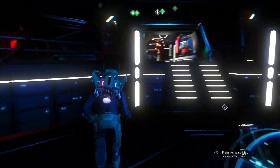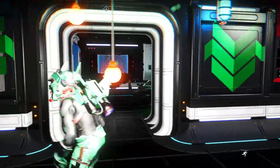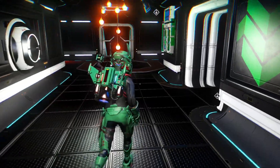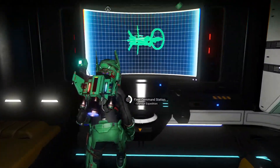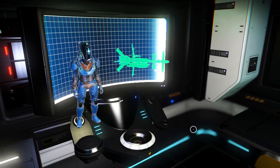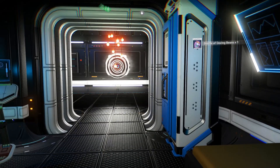The first thing you need to do is build these fleet control rooms. I happen to have about five missions that are complete, so you guys can see what kind of loot you get from this. Sometimes they'll get a lot of stuff, or sometimes they'll bring back a lot of units.